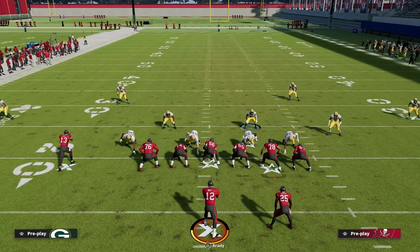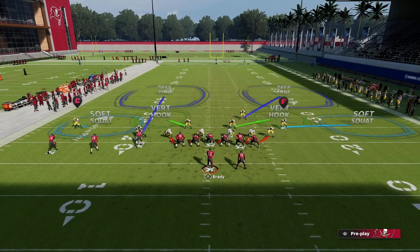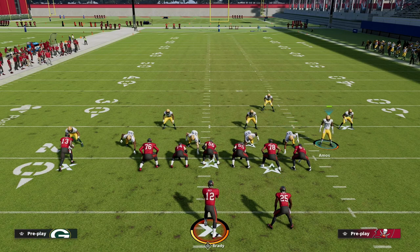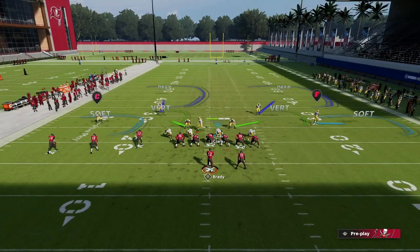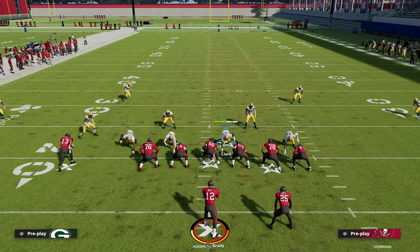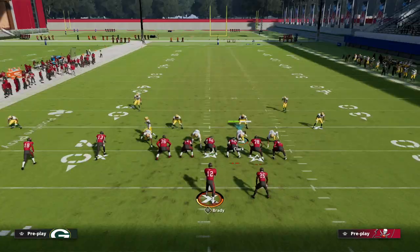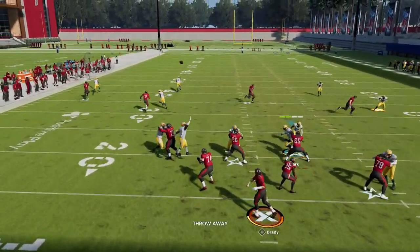When we show blitz out of this look, you're going to notice we get this guy coming over the top of that number three receiver, with another guy in a backed-off look, and our nickel corner over here. If I flip the play, it's basically the same thing. The only difference when I show blitz is that the nickel corner is going to be just a little wider out.